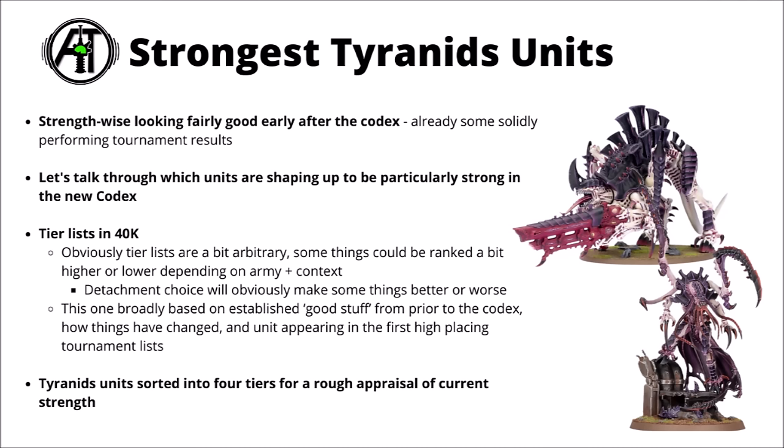Obviously tier lists in Warhammer 40k are a bit arbitrary, depending on your own army list and tactics, you could definitely bump some units up or down a tier, and perhaps even more so now that there's different detachments out there. Some of these units are absolutely more relevant in certain detachments than others. This is maybe supposed to be a bit of a general overview, but it kind of makes sense that things like Hormagaunts are going to be far better in an Unending Swarm, or various monsters are going to be the things to go for in Crusher Stampedes. For a focus on raw datasheet power, I've chosen to rank the Tyranids units into four different tiers, broadly based on previously established good stuff from the Codex, how the points and things have changed, and also with a nod to the first high placing Tyranids lists that already seemed to be doing okay.